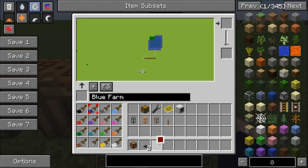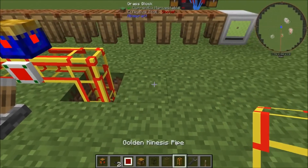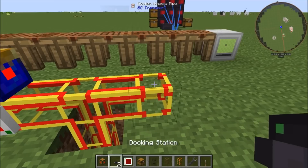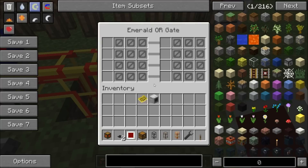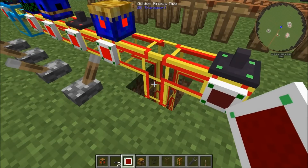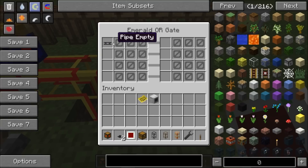Next, we'll need a chest, an emerald gate, some pipes, our docking station, and a wrench. We'll go ahead and place down our kinesis pipe and put a dock on top of it. This is the other way we can charge our robot — by putting it on top of the dock. We can then place down an emerald gate, and make sure you place it on the dock before the emerald gate, so that way the gate knows what to show.